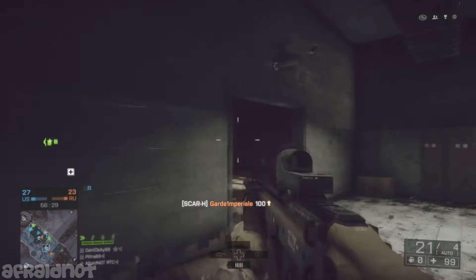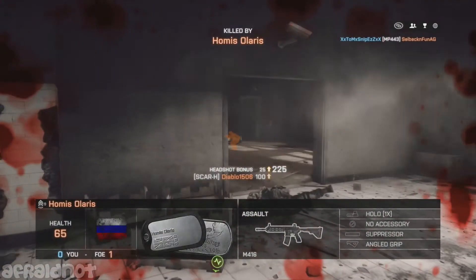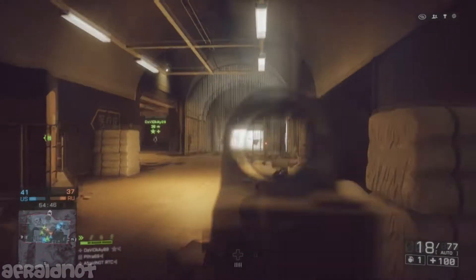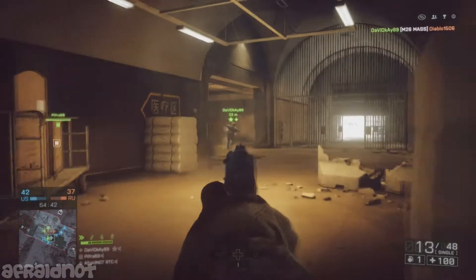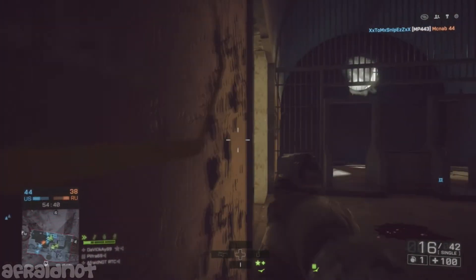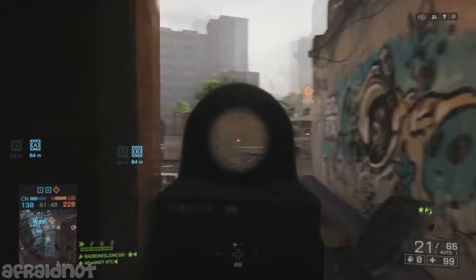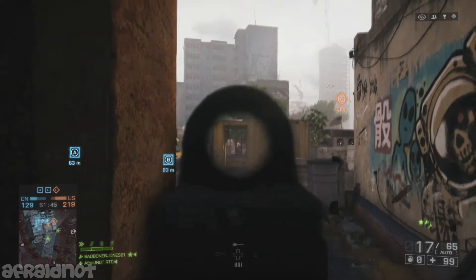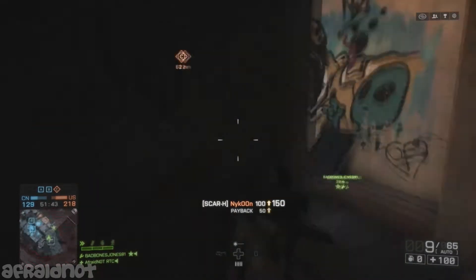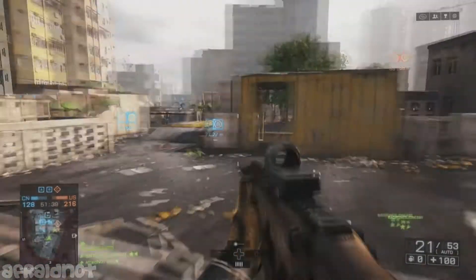The hip fire spread on this gun is generally good — I've managed to mow enemies down at point blank range with hip fire a few times. But again, because there's only 20 rounds in the clip you can't really do that for too long. This clip pretty much shows what you'll get with the Scar H: you can pile bullets into a general direction of enemies, but you will run out of ammo, so pick your shots carefully.